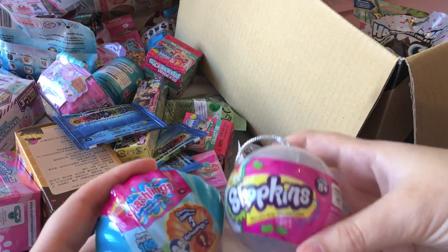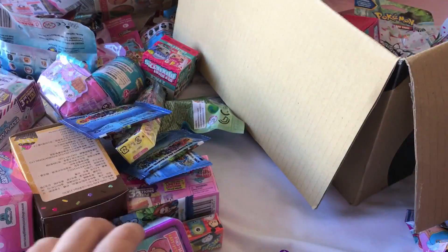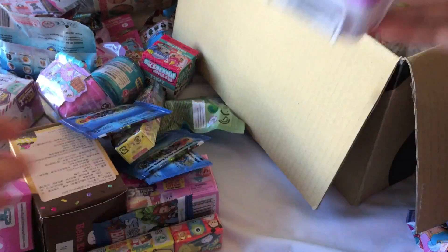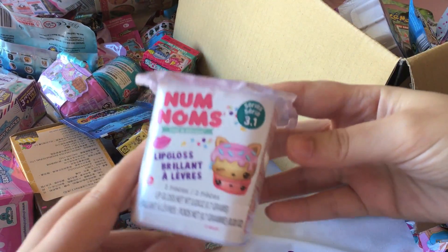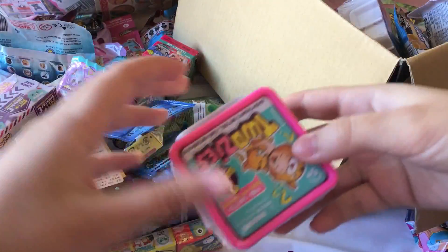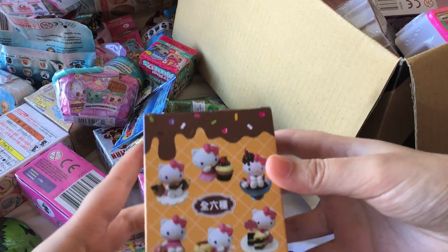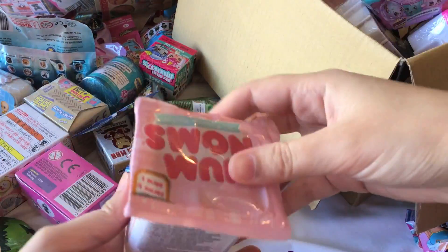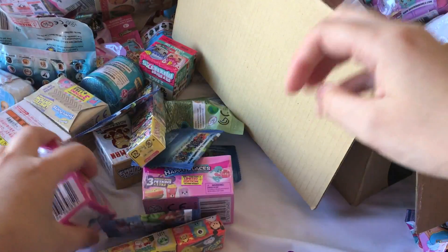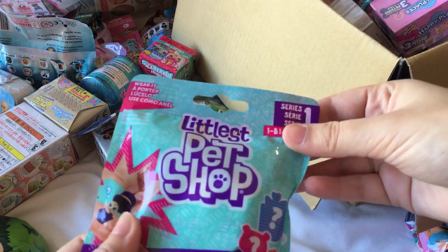I also have some Splashlings, Shopkins Christmas Ball Balls, My Mini Mixie Qs. There's another Gacha - I'll just leave that one in there. Two Zs. I have some DC Comics Ushis, some Series 3 Num Noms, some more Two Zs, more Shopkins Happy Places, this Hello Kitty Desserts blind box, some Easter Shopkins, some Num Noms Series 1, and more Shopkins Happy Places.